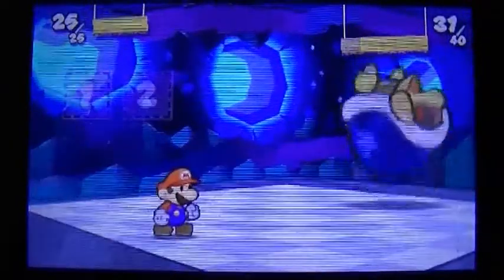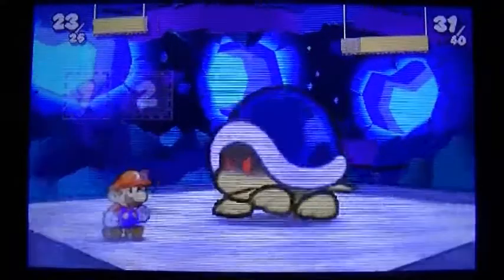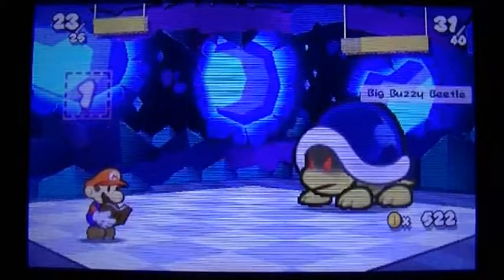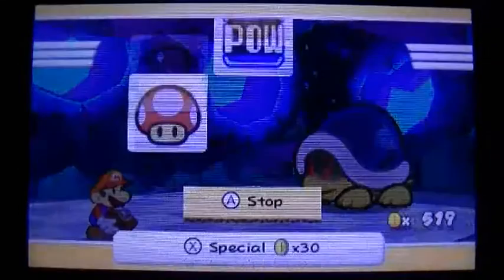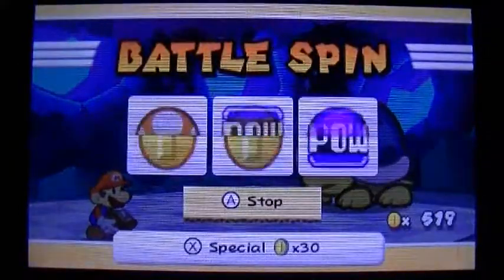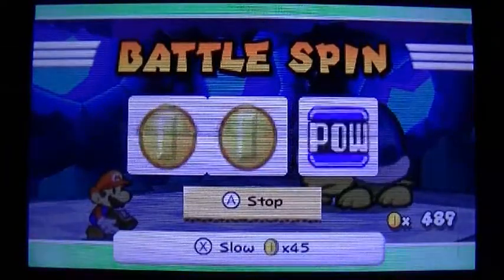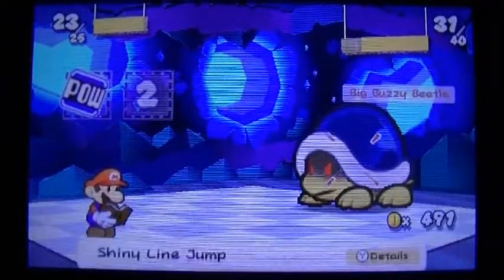And that's how you fight the boss — pretty much simple as that. Just need to use three coins to start the spin and then another 40 to combine. Then you get two little sticker things and then just set pow and boot.